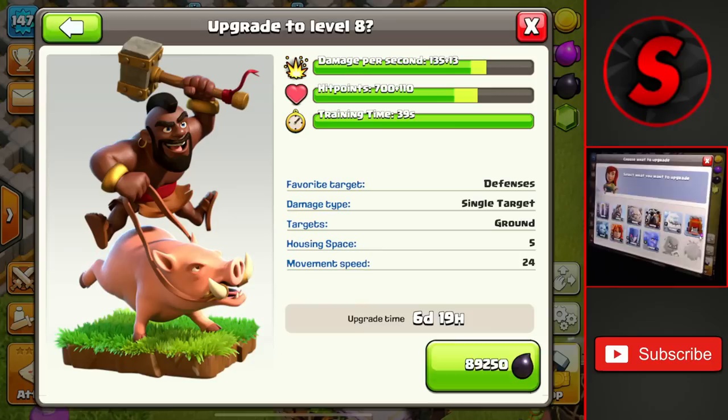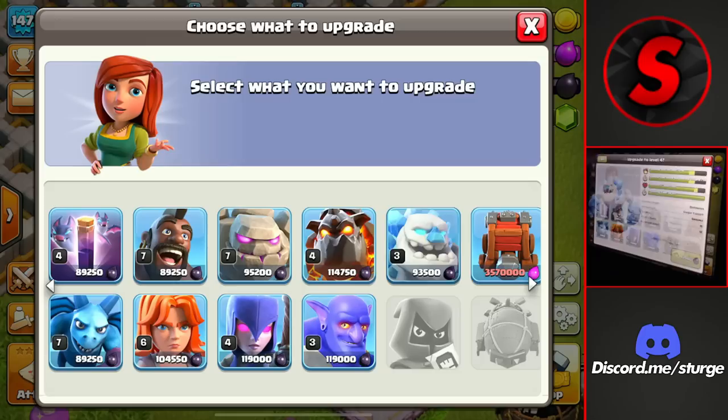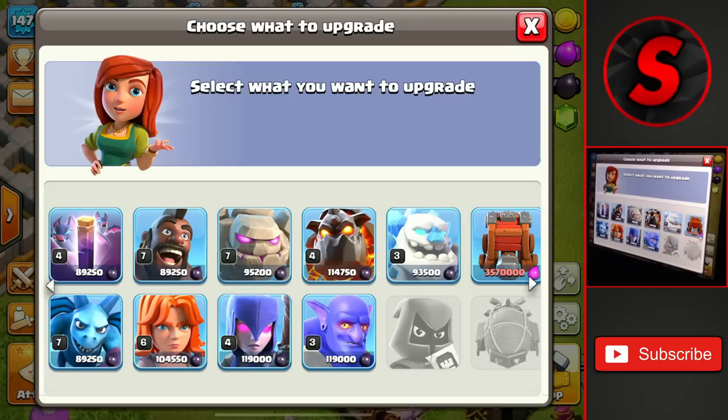For dark troops, the witches and hog riders are obvious picks — hog riders have two new levels at Town Hall 12, so we'll be upgrading both of those. Also the ice golem to their next level. The bowler is probably also pretty good at Town Hall 12. It's the same as the other sections: just upgrade what you use for farming and war. Hog riders, ice golems, and witches are my picks.